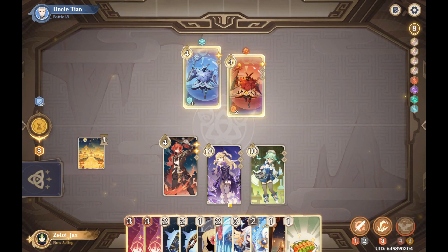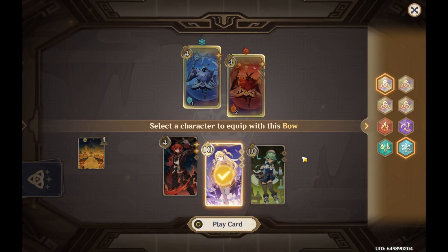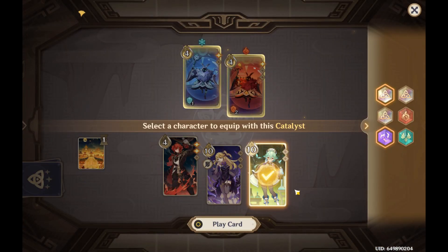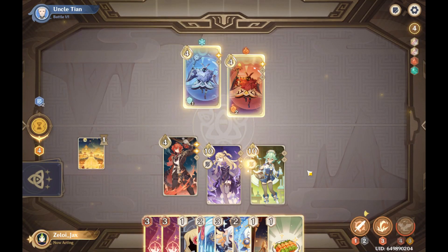I'm going to use Luke again to try to do some damage up front, or I may switch to Fischl. I think I'm going to give Fischl and Sucrose both of their weapons right off the bat while I have the dice to do it the right way, because I don't have the dice to go in and hit this guy the way I need to.